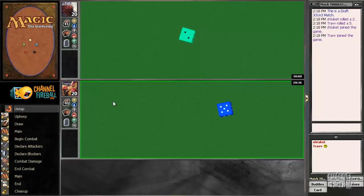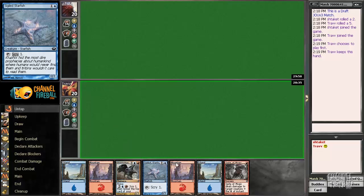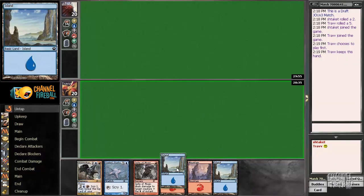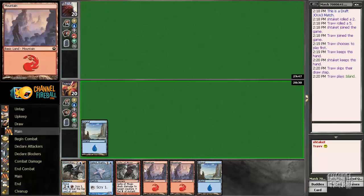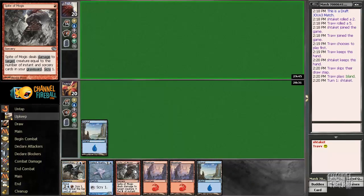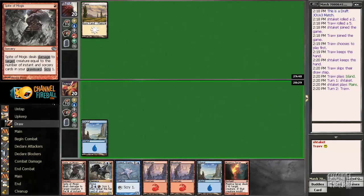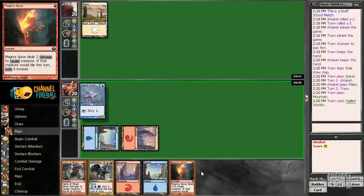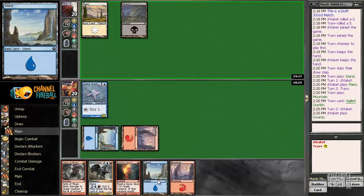Alright, we're here and we definitely want to play first with all these Sigiled Starfishes so we can start scrying right away. I'm a big fan of an extra card but I think we're going to curve out pretty nicely most of the time regardless. Spite of Mogis is definitely interesting — it's a late game card and I have two of them. The idea is to combo with Magma Spray in the early game.